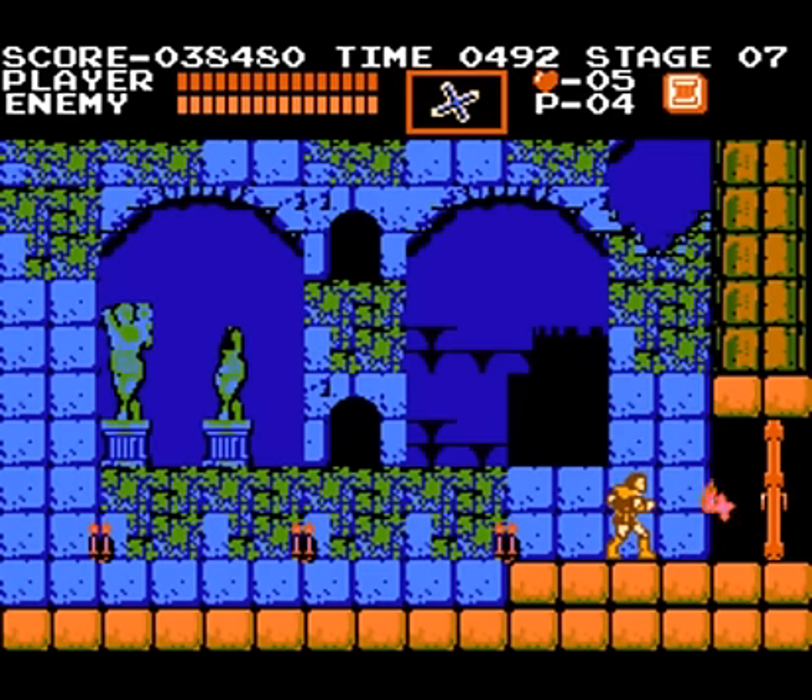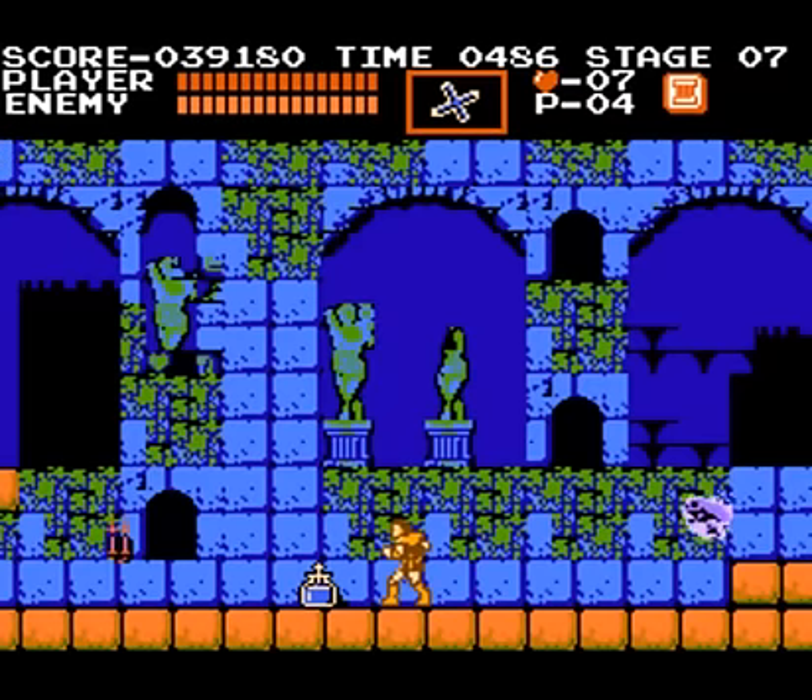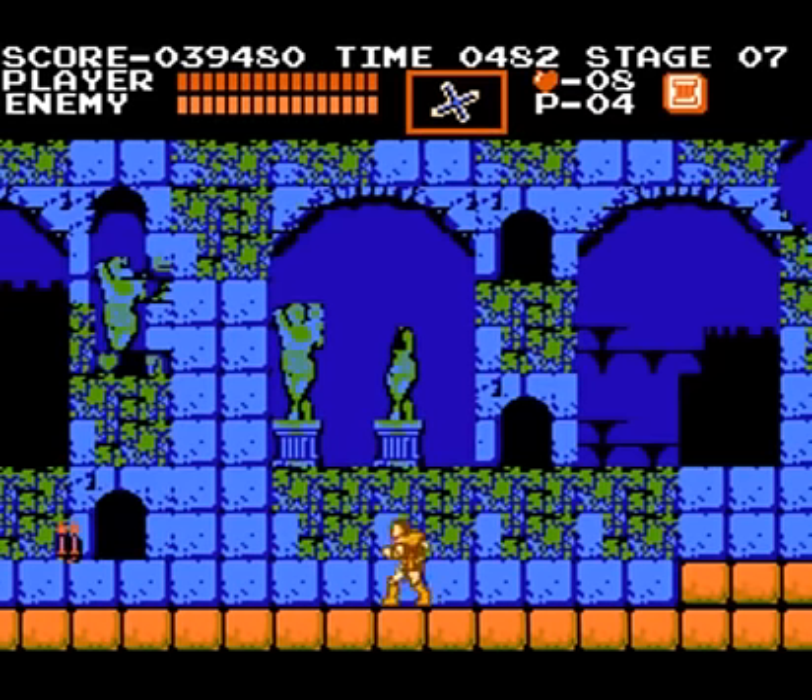Death in Castlevania takes you back to the last door you pass through without your whip upgrades, sub-weapon, or sub-weapon upgrades. So if you're going to die, doing it here where there's a ton of candles to power up your whip and holy water is probably the best plan.